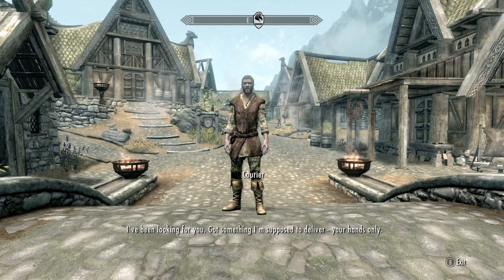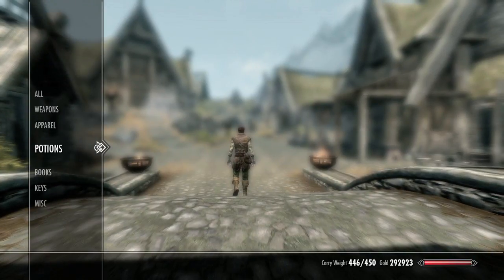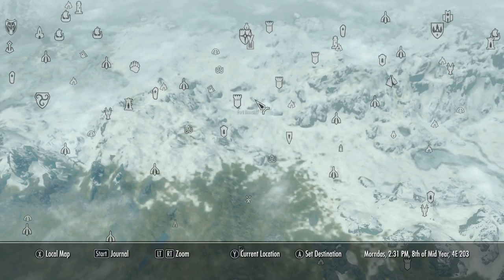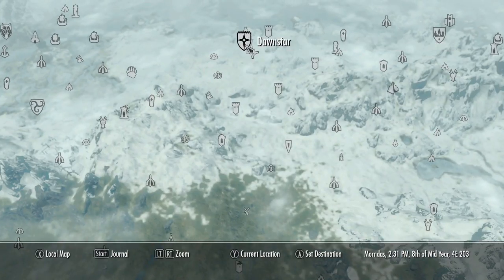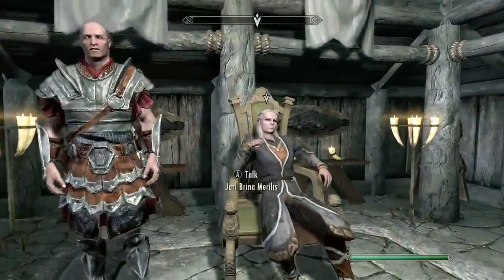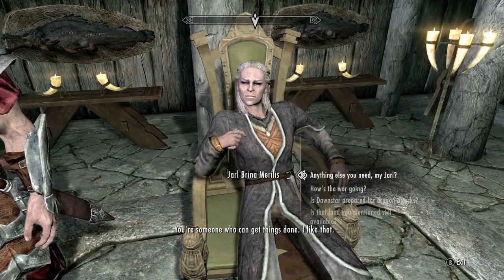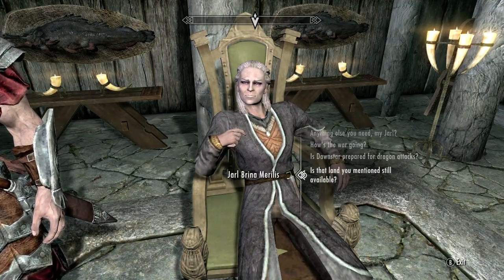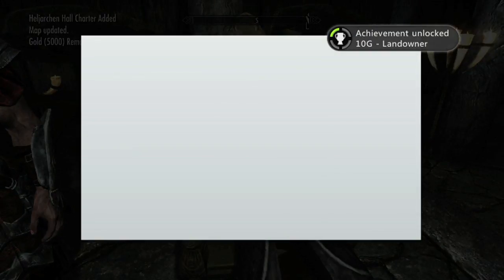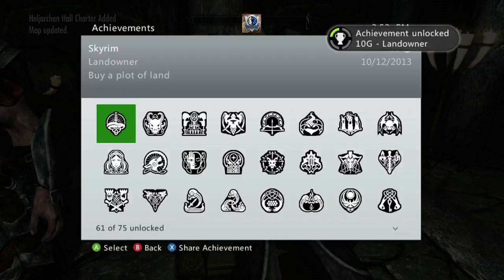We're starting with the first house. As soon as you start the DLC you will be given a letter by a courier, and this letter is from the Jarl of Dawnstar. You want to read it and, as per its instructions, it tells you to go to Dawnstar to talk to the Jarl. Head to the Jarl's house, talk to her, ask about the land for sale, and she should sell it to you for 5,000 gold. Buy it and you should get your first achievement for 10 Gamer Score.